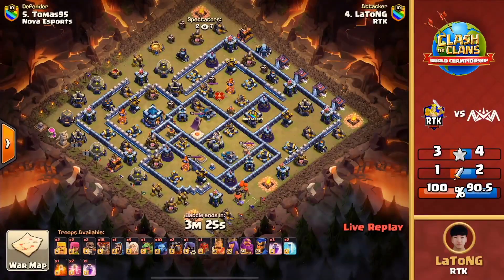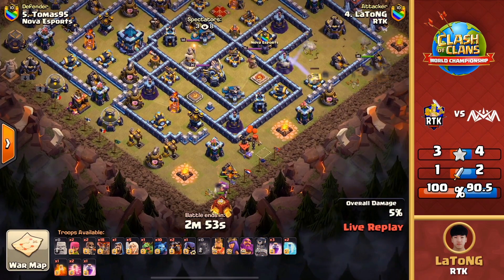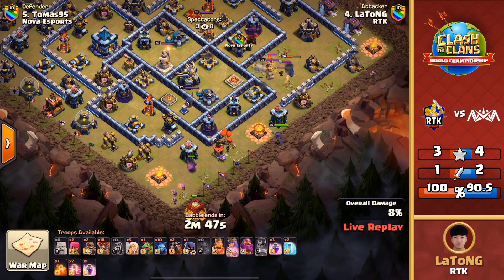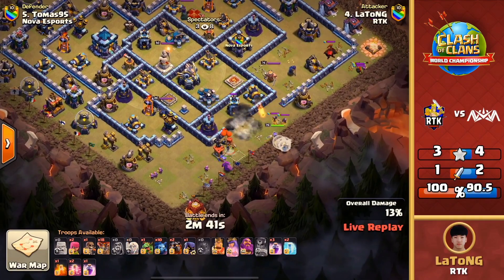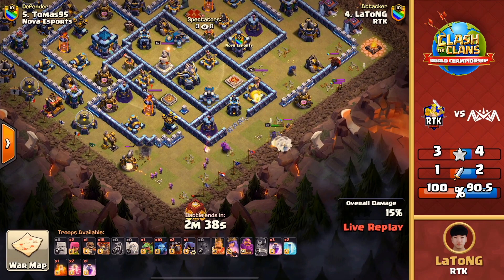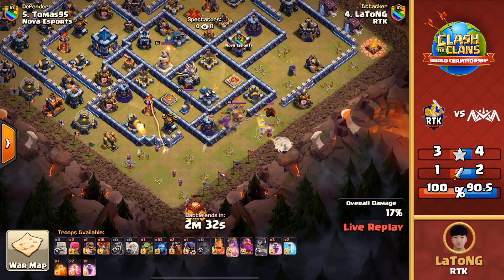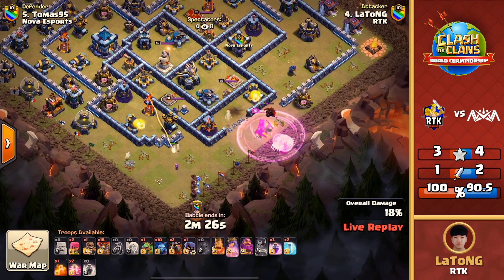That single-target inferno was just too much — too bad it wasn't the multi-target; the grand warden would potentially be able to take it down. Unfortunate right there for Nova. Now jumping into RTK's next attack — can they add another three-star? We're seeing the queen charge lalo, using the royal champion right away to pull out the clan castle and help set the funnel. There are your typical headhunters — these poisons are going to have to be used for them. The queen — the lava actually kind of veers off a little bit, but the headhunters do take it down. She can now charge in to try to clear off the eagle and get tons of value.